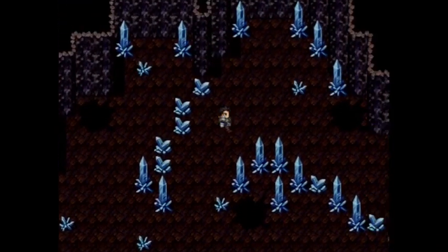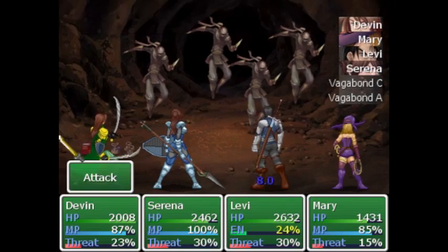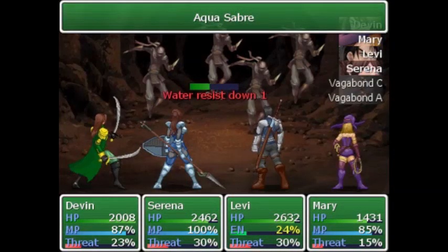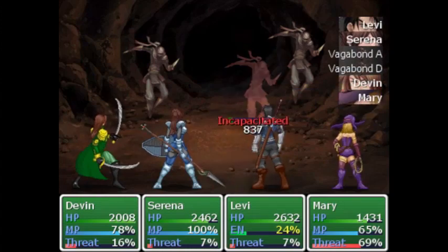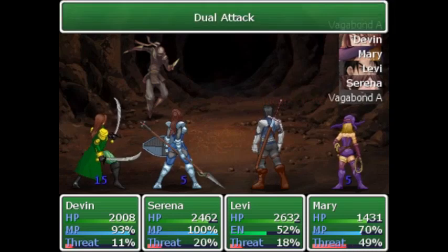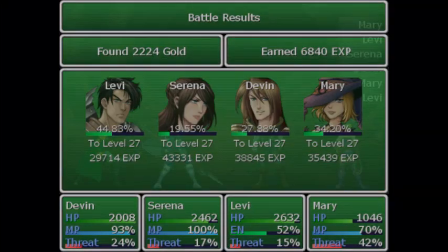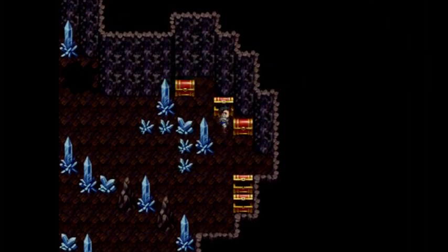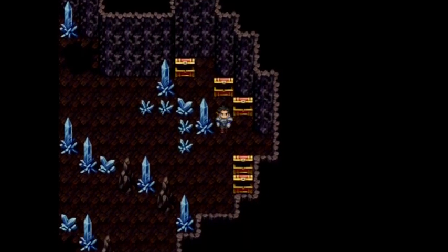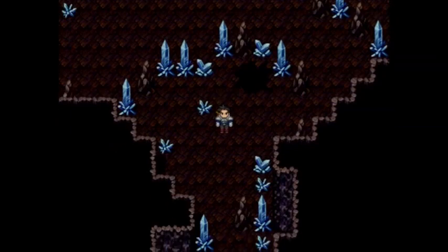Got some more treasures up here. We have Expertise, Resilience, Ring of Rejuvenation, Elixir, and a Behemoth Pelt. But with all that, we're out of time for this episode. On the next one, we'll be exiting this cave and going to the next kingdom. See you guys then. Bye!